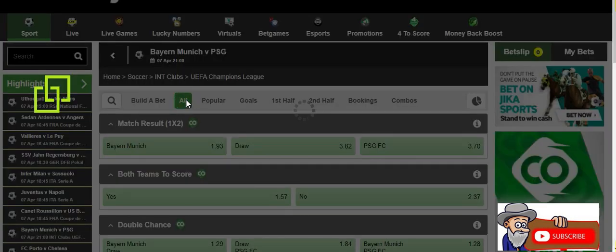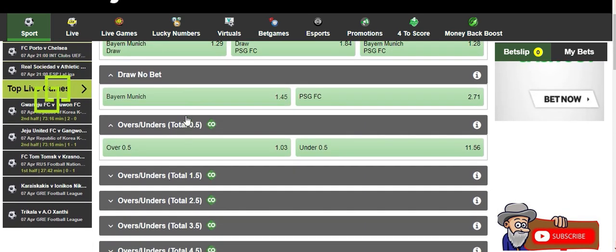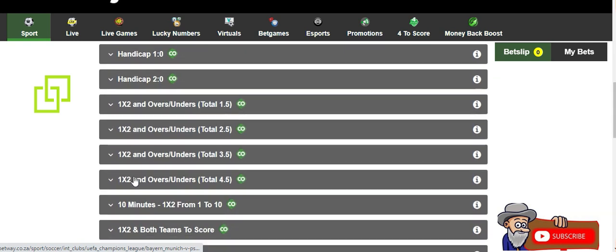Once you click on 'all' it will show you all the bets and all the options available to you. Then you scroll down, scroll down, scroll down - and there it is: '10 minutes.' It says here '10 minutes' - from one minute to 10 minutes. Then you click on this option.